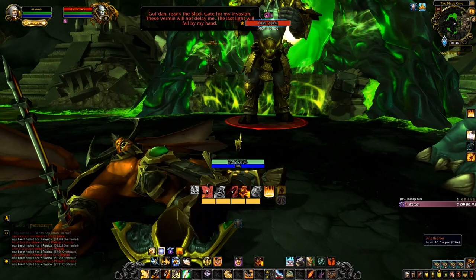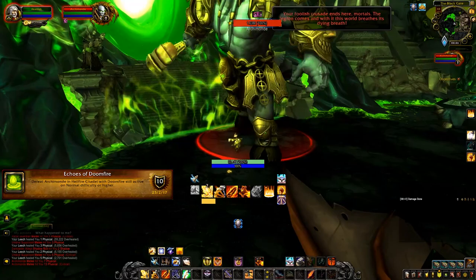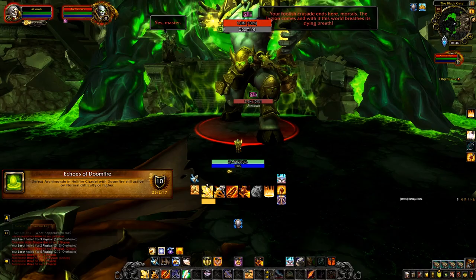'Echoes of Doomfire' is very easy. Just aggro Archimonde and eventually he'll cast an ability that spawns a Doom Fire — a fiery green orb. Once that orb spawns, single-target DPS Archimonde down with the orb still up, and that's all there is to it.